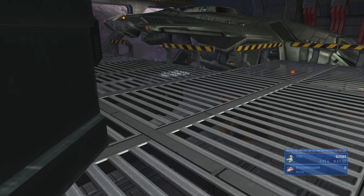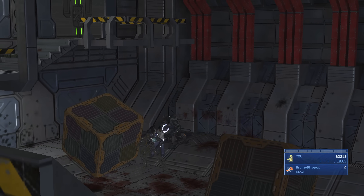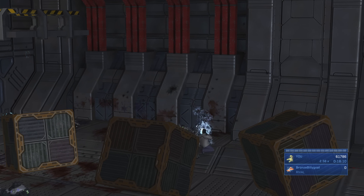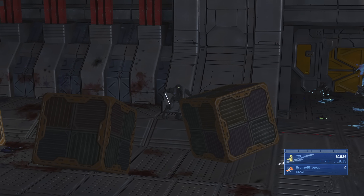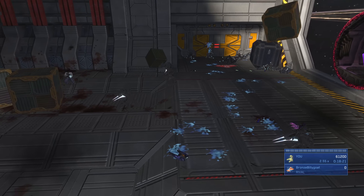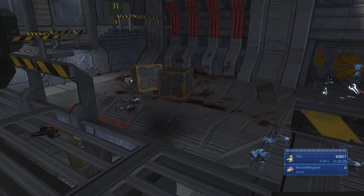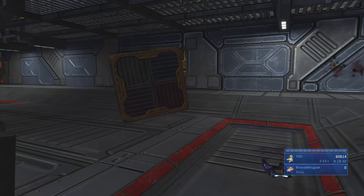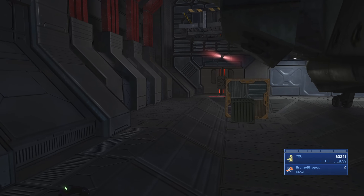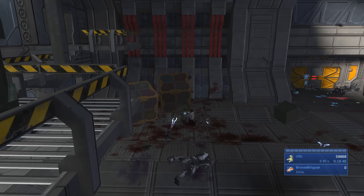Johnson will eventually start firing at the remaining sword elites on his own, but you can speed this up. If you want to risk it, jump down and grab a plasma rifle or plasma pistol to pepper elites from above to take their shields down, then finish with a BR headshot. I grabbed two plasma rifles, ran in the opposite direction to avoid being chased, jumped on a box, and got back up to the safe angle to shoot them from up here.